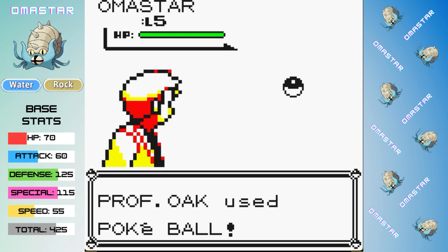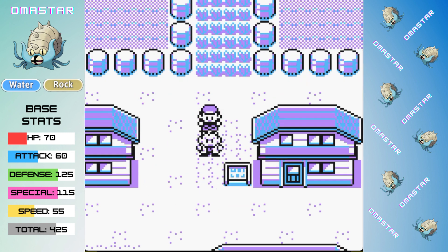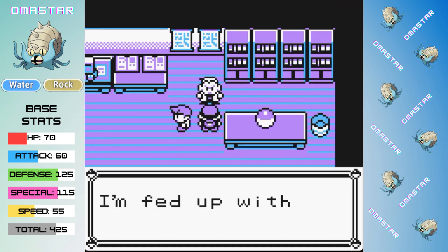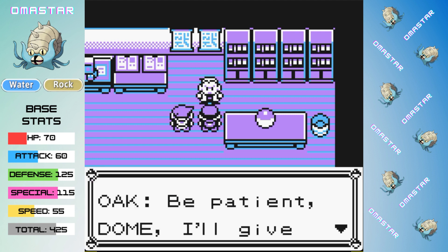It has some pretty interesting rock and water typing, and some really good stats, so I think this one could be a really strong run. As Professor Oak casually catches a wild Omastar, completely unimpressed at finding this previously extinct Pokemon, let's take a quick look at Omastar's base stats.